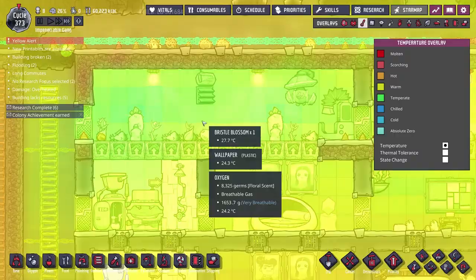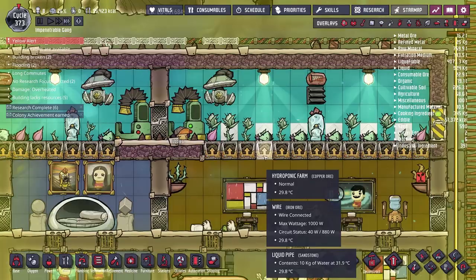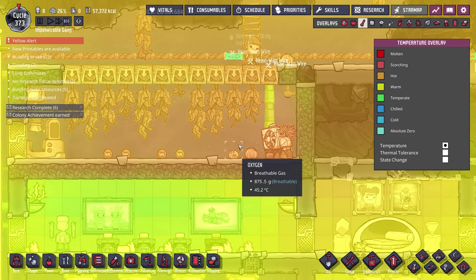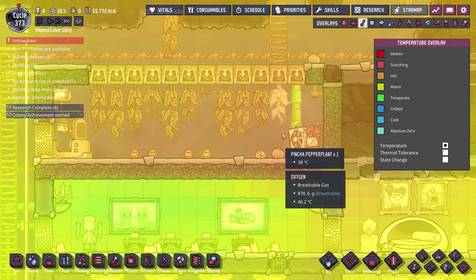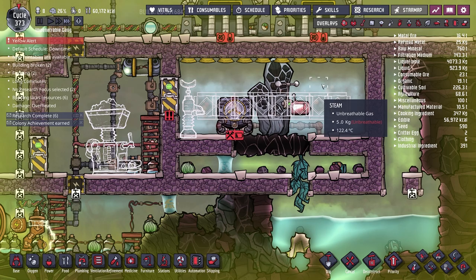Since last episode the bristle blossoms have held up well — all are growing and none are too hot, even with just one wheeze watt. I might dig those up and let the rooms stay cool on their own. The far right room is approaching 50°C, but still well below the 80°C limit that would stop the pincha peppers from growing, so I'm happy with how things look there.